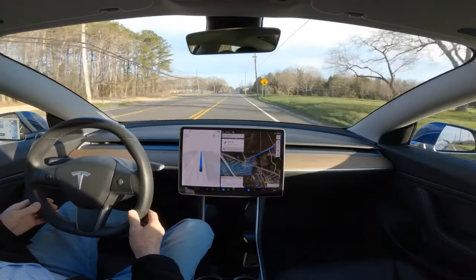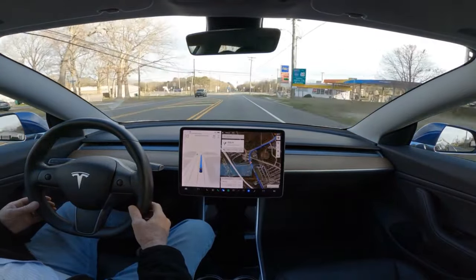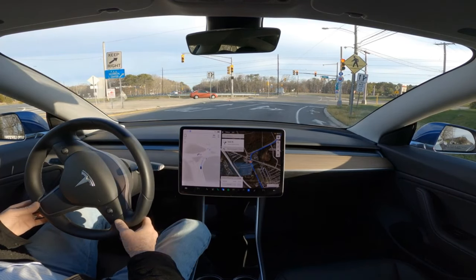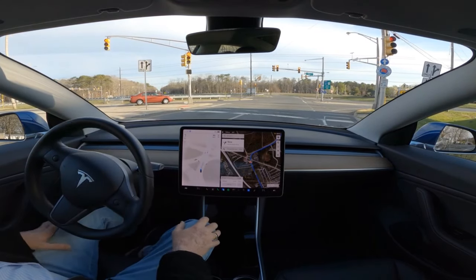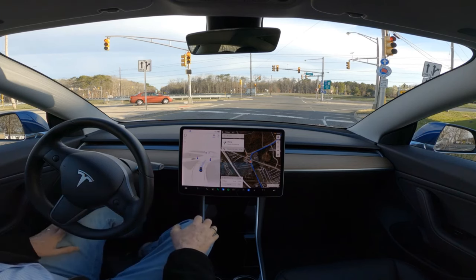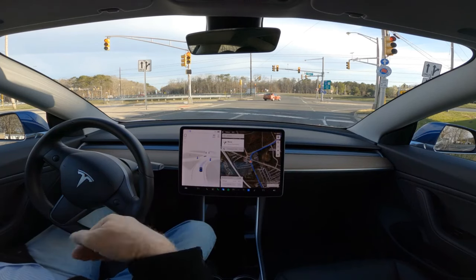This is version 11.3.4. We're coming up on the airport traffic circle — well, it's not a circle anymore, it used to be — and no version of autopilot has ever completed this. You can see it stopped way back here. I'm going to move up to the stop line. It does recognize it, and it is in the correct lane. This is the first time ever that FSD beta even got in this lane, which is the correct lane to make a right-hand turn.